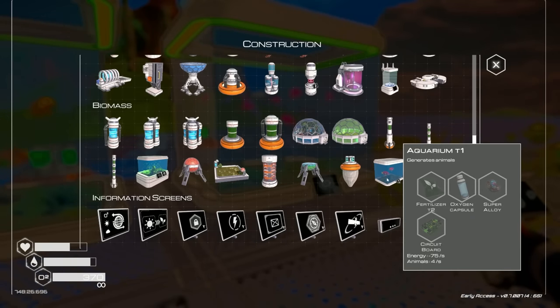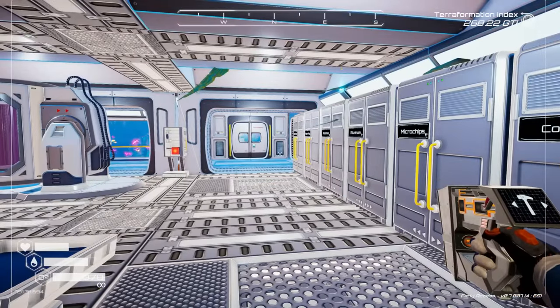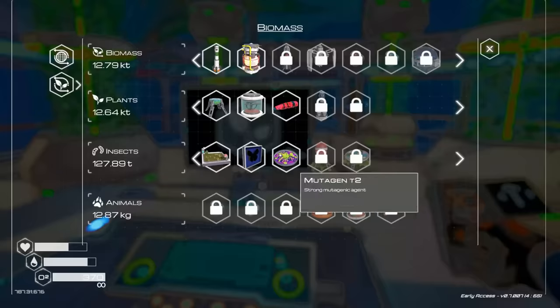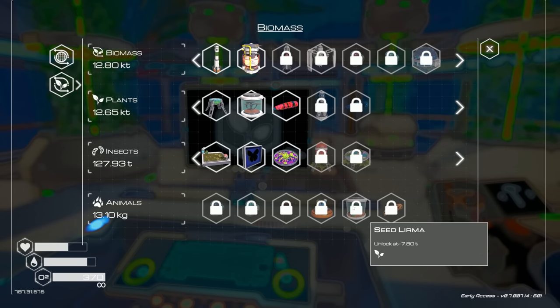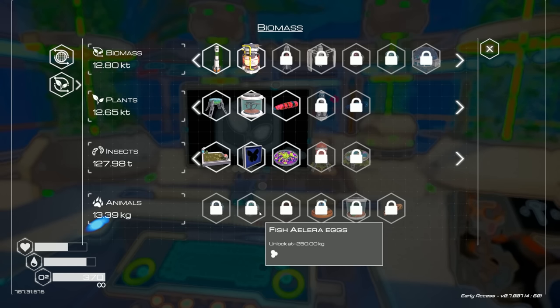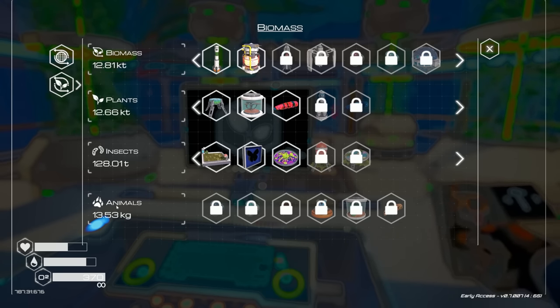I feel like there's got to be some kind of fish farm. Let me check the upgraded aquariums - 'generates animals.' There's definitely a fish farm somewhere. Oh, it's right here - fish farm, generates animals, unlocks at 5.5 tons. So we have to wait for that, but that's okay because we have a bunch of animals already going.